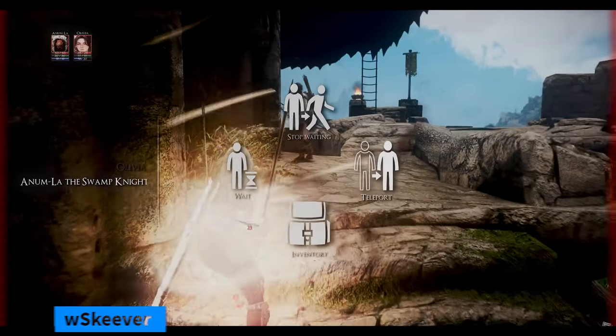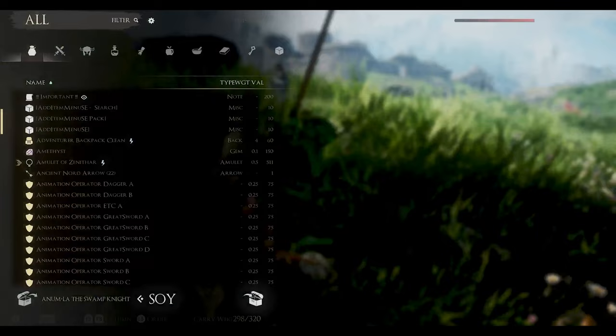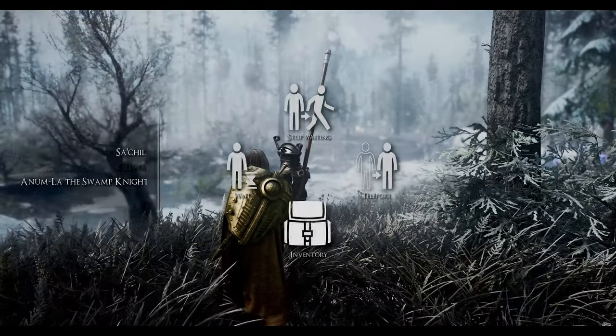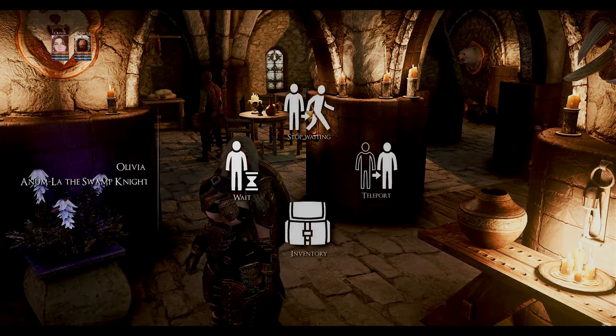Next up is Swiftly Order Squad. This mod provides a custom menu for conveniently and swiftly issuing commands to your followers. For instance, you can instruct all your followers to wait, teleport to your location instantly, or access their inventory. Use the on-screen menu for a quicker and easier way to command your companions.